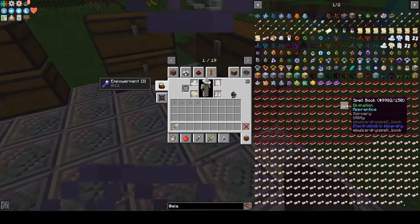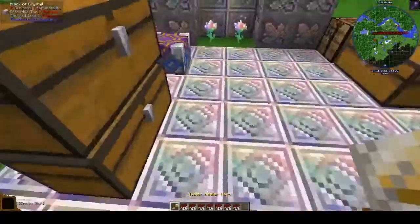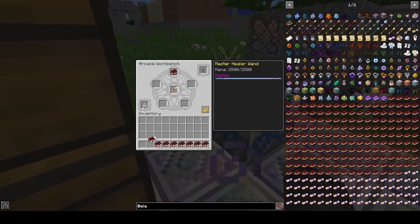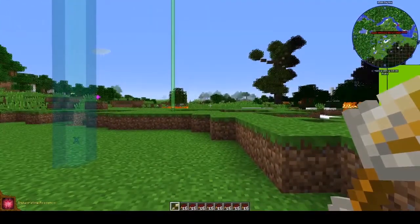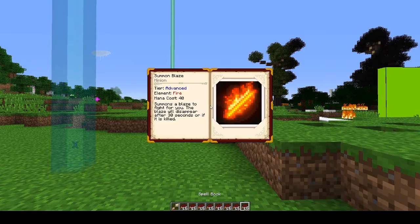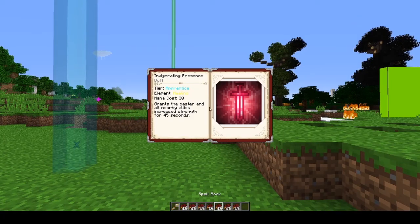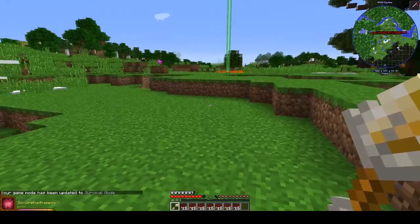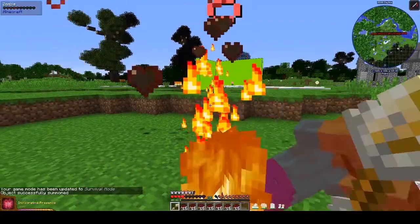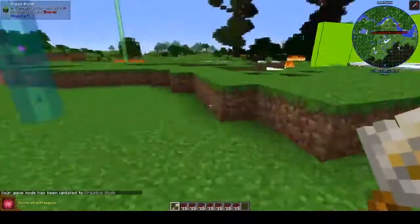Let's get our apprentice spells. So we have Shield, then we have Invigorating Presence. It grants the caster increased strength for 45 seconds. Use that and we get Strength 3. I'm just going to show you an example of how powerful this is. That's insane — Strength 3 is awesome. That's a really powerful thing.